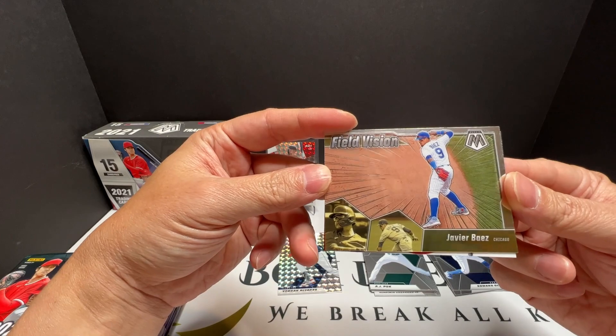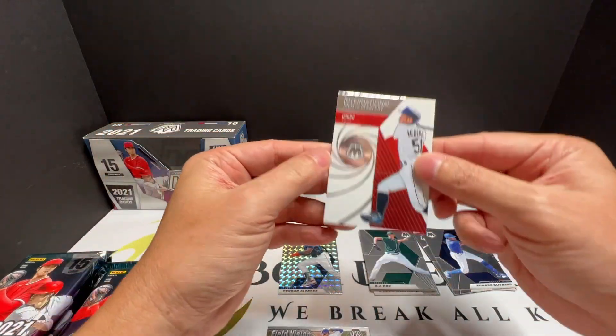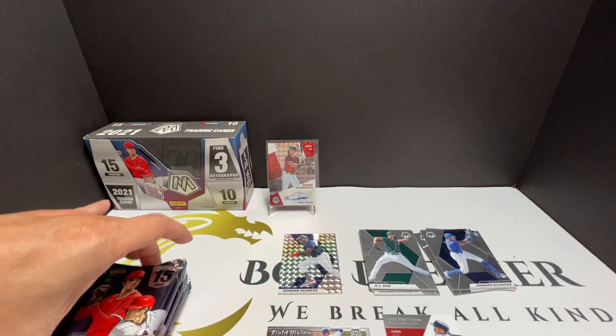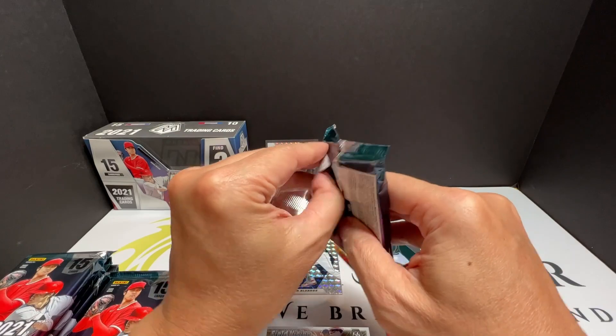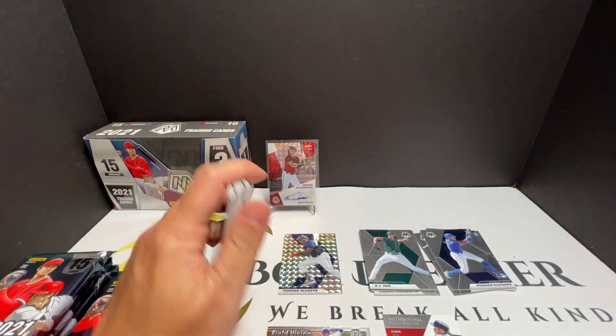Field Vision — that one looks nice too. International Man of Mesmerize — Ichiro. All right, so that's pack number one. I do love Panini baseball.